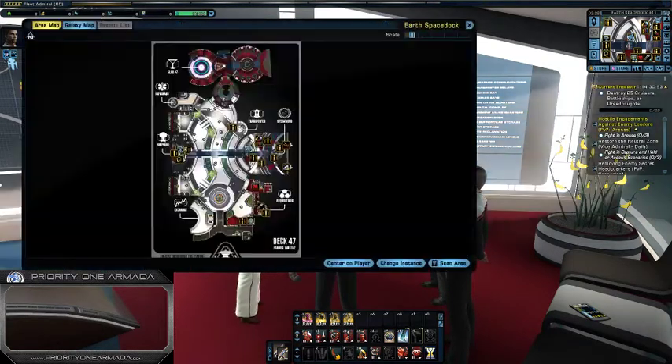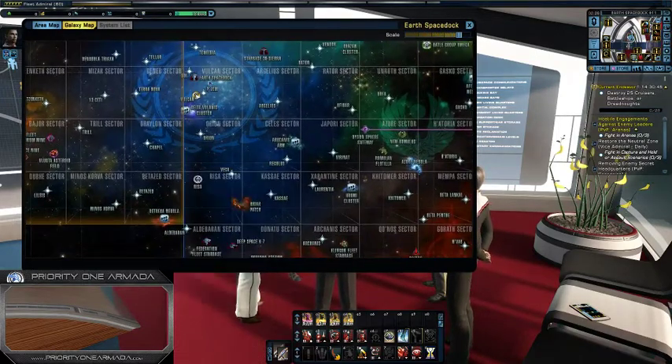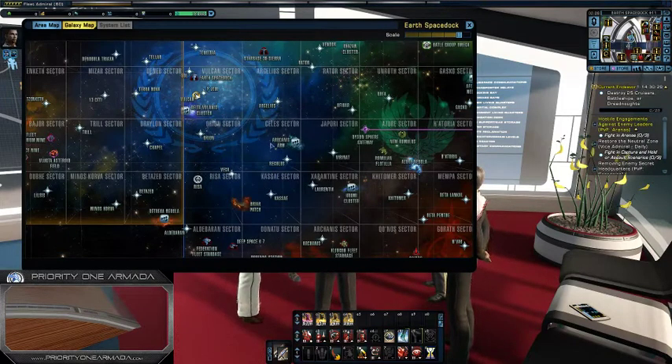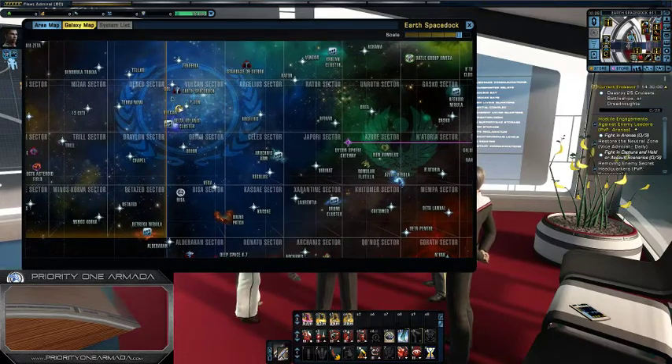So where can you go to get diplomatic missions? If we open up the galaxy map here and zoom in — these three sector blocks here are called the Sirius sector block. There's one batch of missions in there. Then there's the regular sector block with another batch of missions across these three sectors. They all combine to make one sector block, so there's only one set of missions for each sector block.